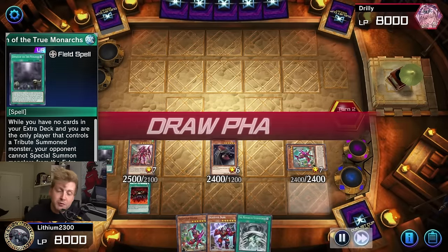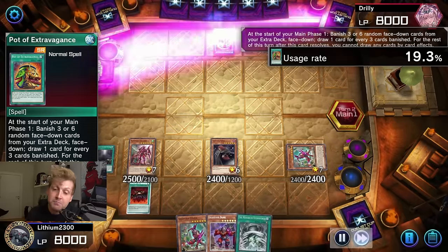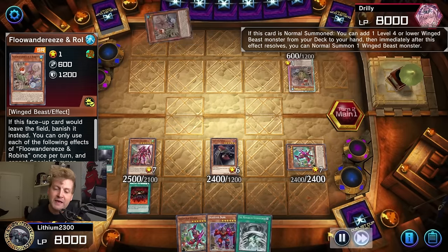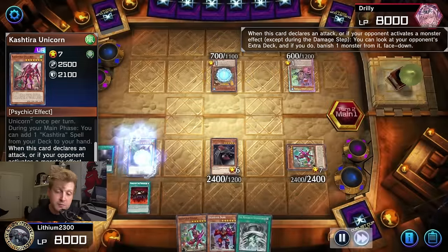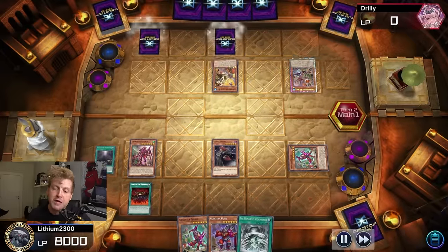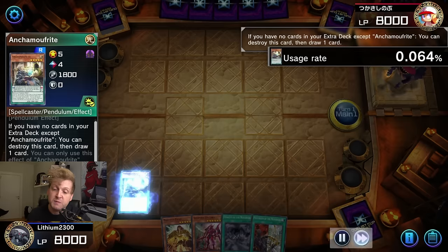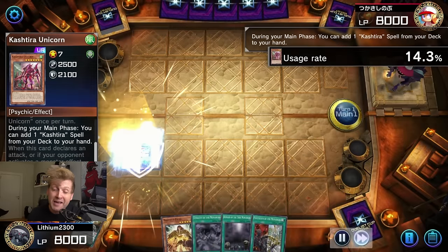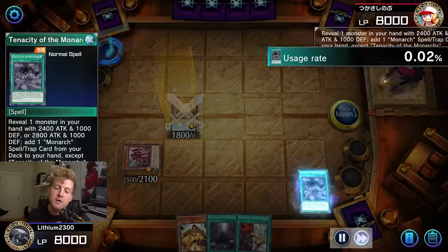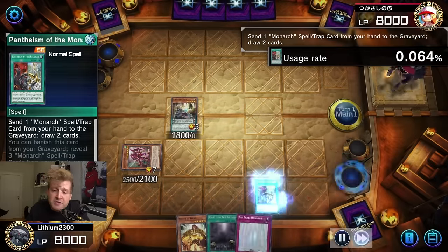Special summon Unicorn, search Theosis, use Theosis to special summon Kashtira Fendrius — Fendrius searches Ogre, use Tenacity, potentially draw, and put up Fiend. This is murder against most decks. If they have Duster, that's fine — you still have Fiend. If they have Lightning Storm, your tribute monsters survive. If they choose to destroy monsters, they have to destroy back row instead. I'm a huge fan of March especially in Master Duel format.